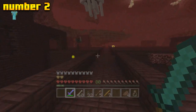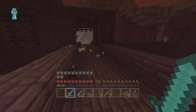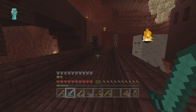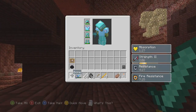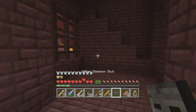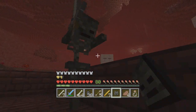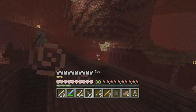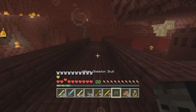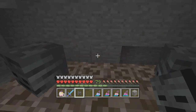Just missing out on the number one spot, at number two I have placed wither skeleton skulls. They are rare, and if you've seen me play Minecraft console edition trying to gather wither skeleton skulls — even on hard difficulty, even with looting and fortune on a sword — this takes a very long time. You naturally have a 2.5% chance of them dropping a wither skeleton skull, so roughly one in every 100 kills. Number two definitely goes to wither skeleton skulls.